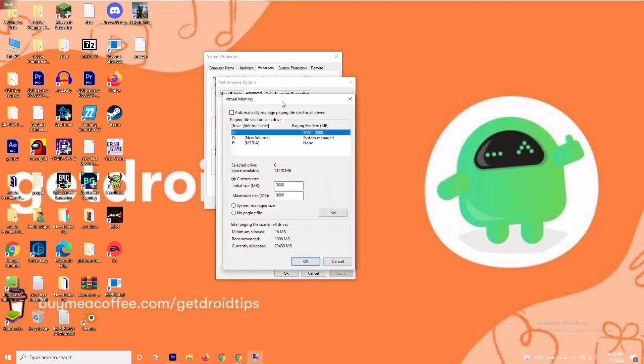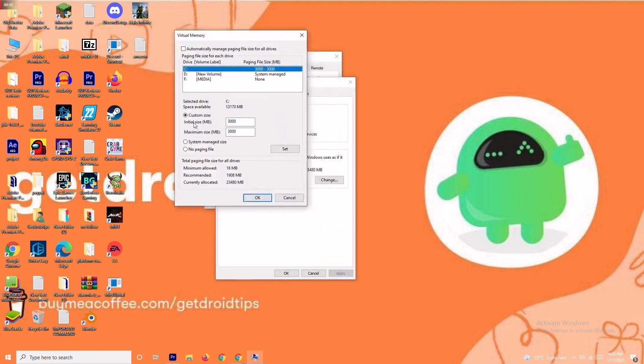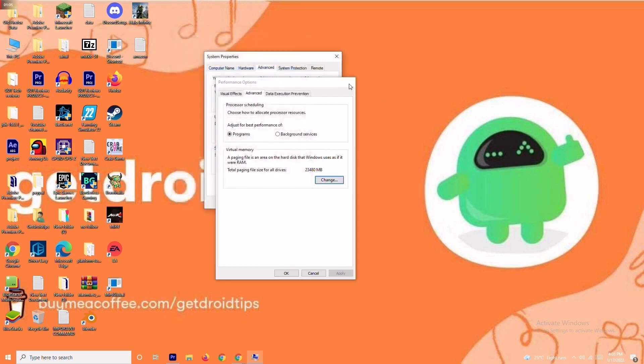As you can see, there is a default value given for the initial size. You have to change this to 4096 for the initial size, and in the same way, change the maximum size to 4096 as well. Once done, click OK and check whether the issue is resolved.